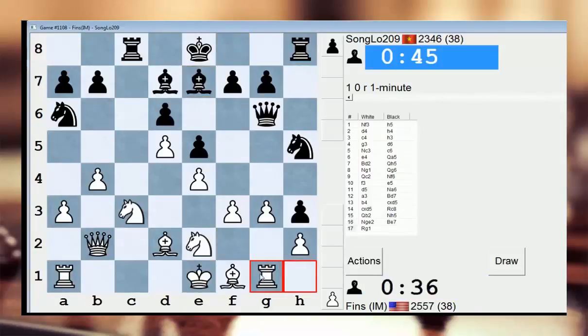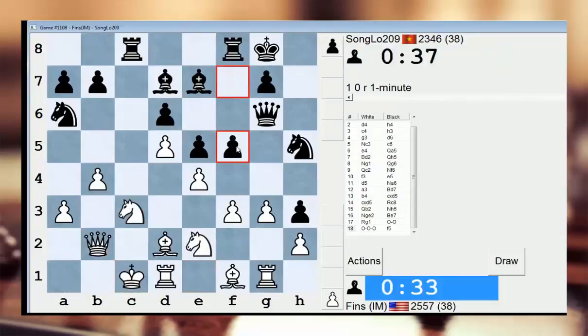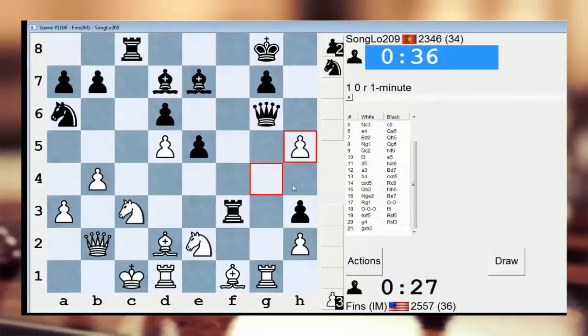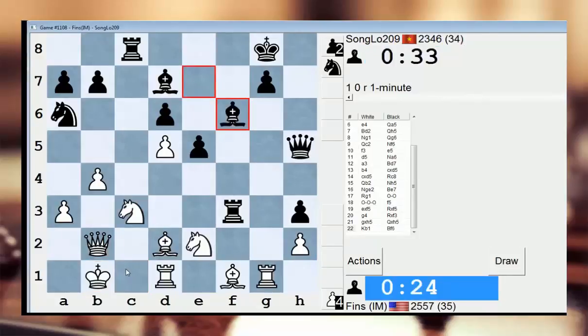Maybe Rook q1? Sure. He's going to castle. I'll castle queenside. I think this is okay. It would be interesting if he played f5 right now. He does. Let's take it. We'll see how he reacts to this. I think I should just hide my king. I think I should do that.